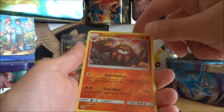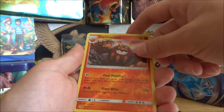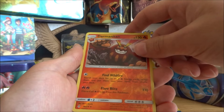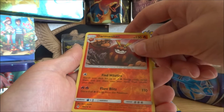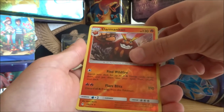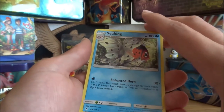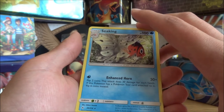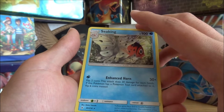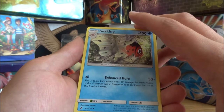Reverse Holo Rare Darmanitan — not a Rainbow Rare but a Reverse Holo Rare. The Blazing Pokemon: when one is injured in a fierce battle, it hardens into a stone-like form, then it meditates and sharpens its mind. And the last one — Seaking, the Goldfish Pokemon. Its horn spins like a drill to hollow out rocks, even hard ones. The coloration of the male is more vivid.